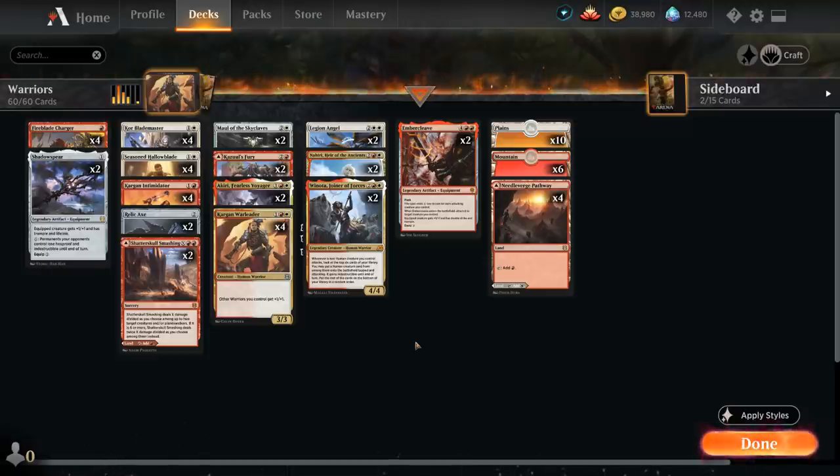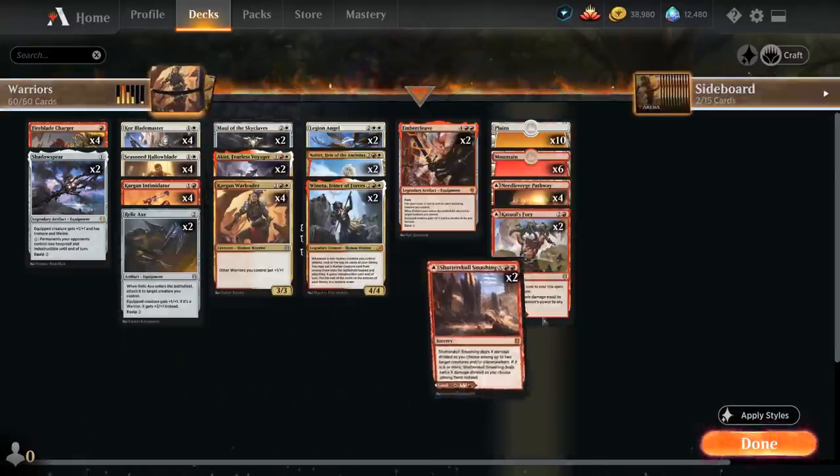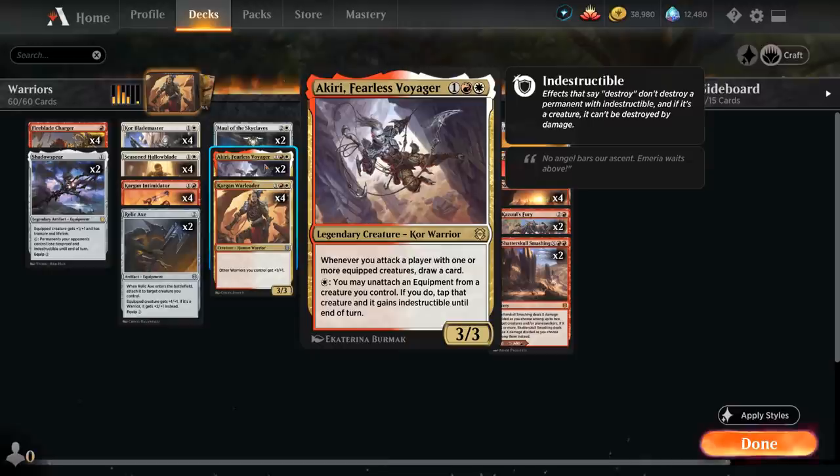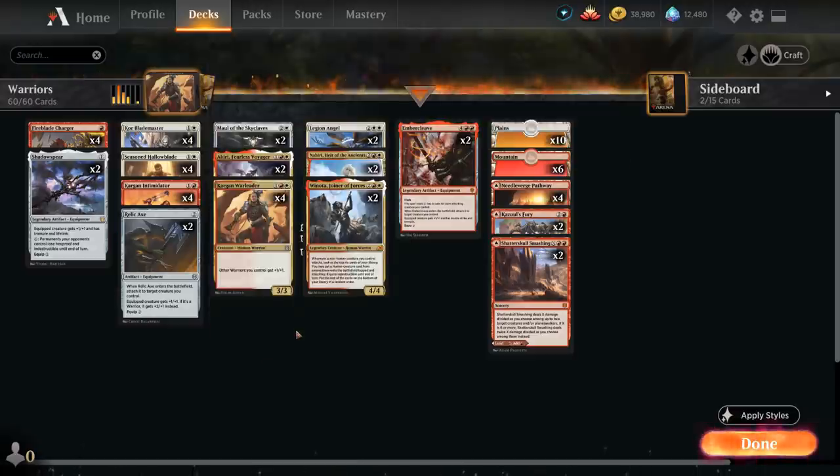For now we're taking a look at Red-White Warriors, which is a tribal deck that also has some equipment synergy. One of the key cards is Kargan Warleader, a 3/3 that gives other Warriors we control +1/+1, as well as having a ton of equipment synergy with cards like Akiri, Fearless Voyager that rewards us for attacking with equipped creatures, and Core Blademaster giving our equipped creatures double strike — so there's a ton of synergy going on.